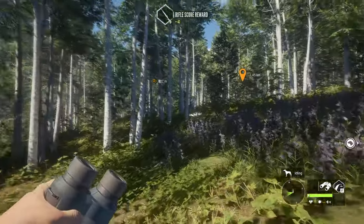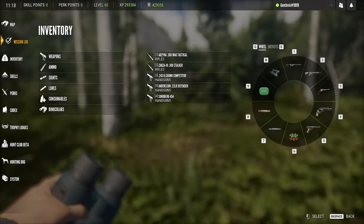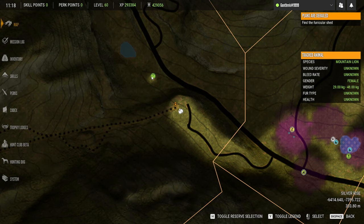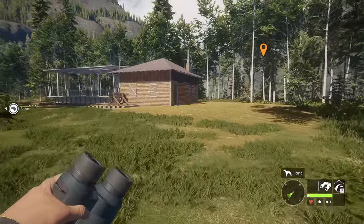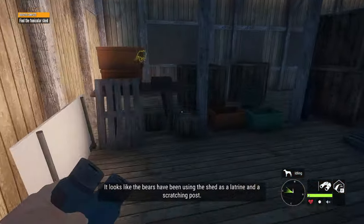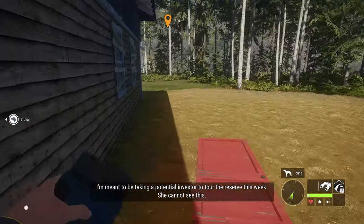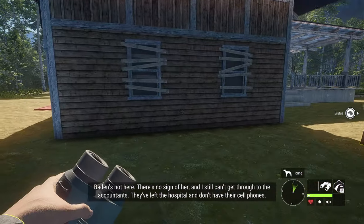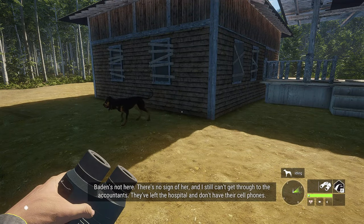Here we are at the mission area. Fortunately there's also an outpost over here that we can get, so it's nice when things line up conveniently. What the hell has happened here? It looks like the bears have been using the shed as a latrine and a scratching post. I'm meant to be taking a potential investor to tour the reserve this week — she cannot see this. Bodden's not here, there's no sign of her, and I still can't get through to the accountants. They've left the hospital and don't have their cell phones.